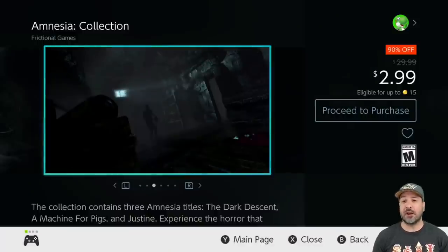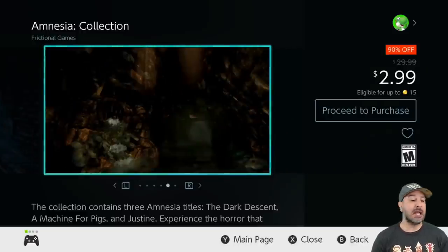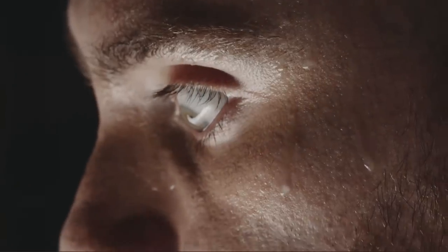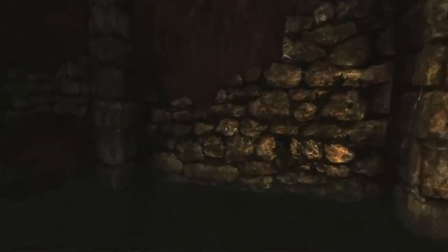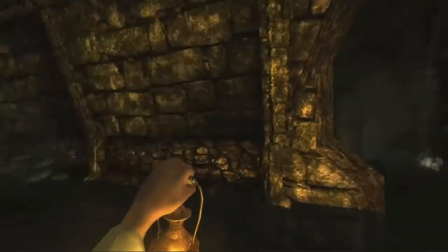Next we have a shoutout from my under $5 video of this week — the Amnesia Collection at 90% off for $2.99. I'm re-mentioning this deal because I want to make sure that no one misses out on it, because value-wise it is probably one of the best pickups. You get three awesome horror games. Yes, some of them are starting to feel dated, but at only $3, this is a collection that I almost think everyone should have on their Switch as long as you have any interest in the horror genre.